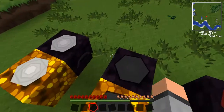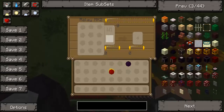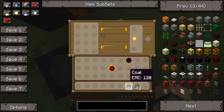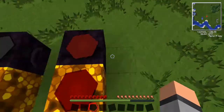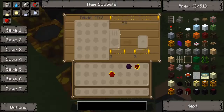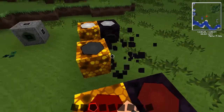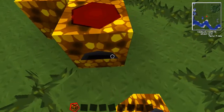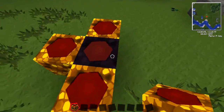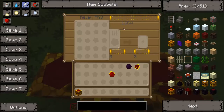As you upgrade the relays, the storage area on the left side upgrades and the EMC capacity also upgrades. This Mark 1 will hold the least EMC, the Mark 2 holds a middle amount, and the Mark 3 holds the most. The alchemical coal has turned into a Mobius Fuel. I'm going to destroy the lower-tier ones and deck this out with Mark 3 relays — you can see the number is just shooting up.